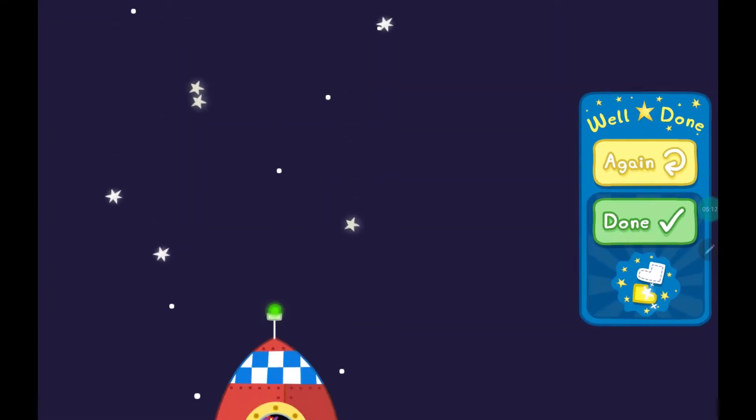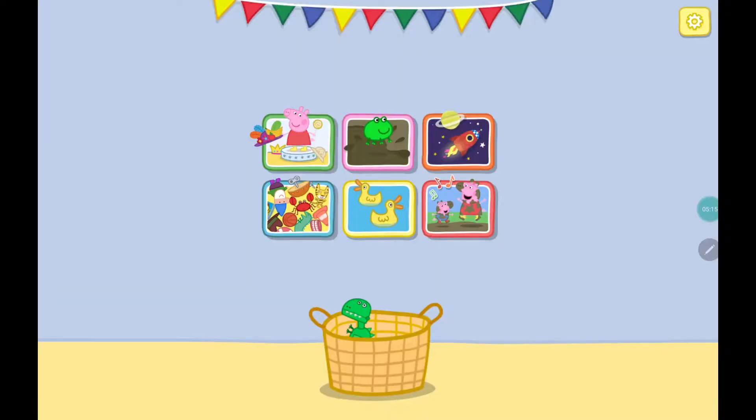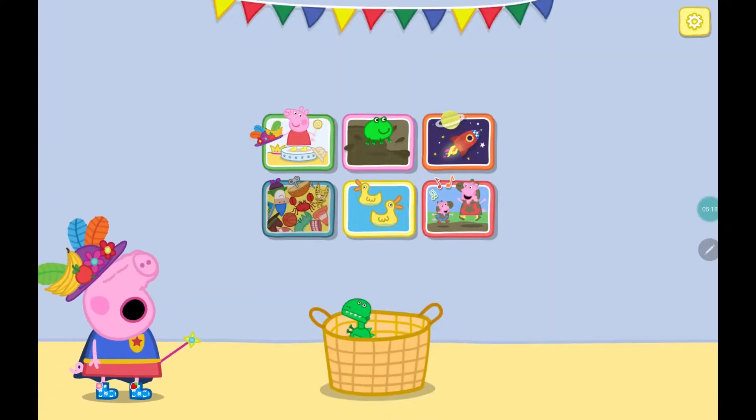Press the yellow button to play a different space adventure, or press choose a game. Let's visit Miss Rabbit.